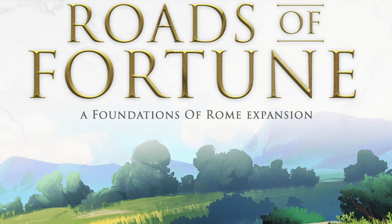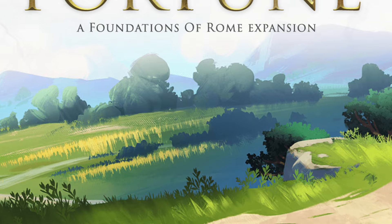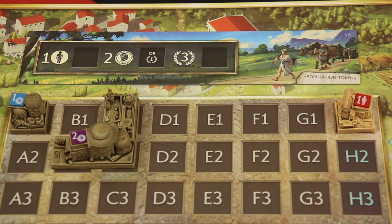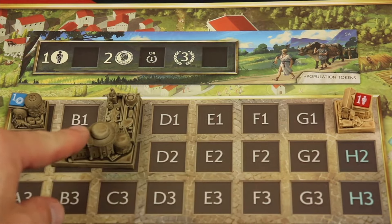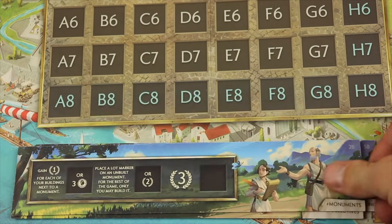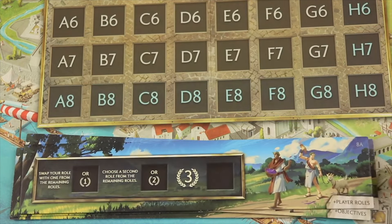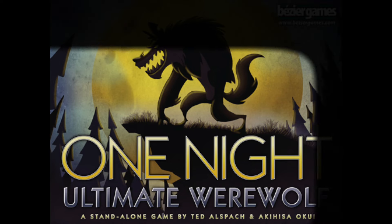Number 2 is a bit of a cheat because it's an expansion: Foundations of Rome — Roads of Fortune. If you haven't played Foundations of Rome yet, you can try it at Origins, and now the expansion is out. It takes an already amazing game and doesn't add a lot of rules but makes you play and think about it differently — which is exactly what I love about expansions. This was a Kickstarter so it's hard to find, but you can buy it at Origins if you missed it. That's why it's number 2.